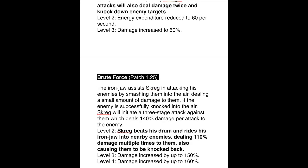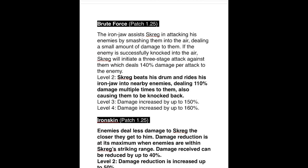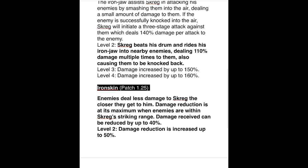The Brute Force ability: Iron Jaw assists Screg by smashing enemies into the air, dealing a small amount of damage. If an enemy is successfully knocked airborne, Screg initiates a three-stage attack dealing 140 percent damage per hit — that's 420 percent total. At level two, Screg beats his drum and rides Iron Jaw into nearby enemies dealing 110 percent damage multiplied, also causing a knockback. Levels three and four increase that to 150 and 160 percent respectively.